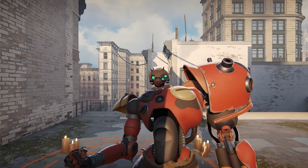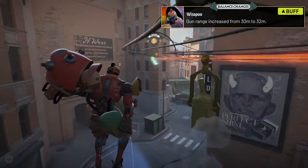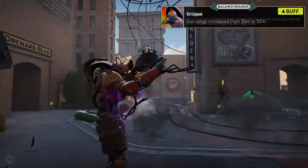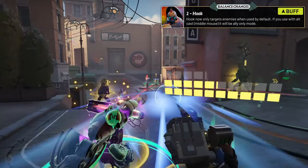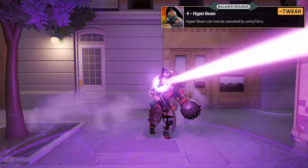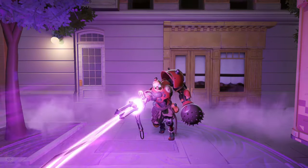Bebop saw some notable updates, with his gun range increased from 30 meters to 32 meters, allowing him to engage from even safer distances. His hook now defaults to targeting enemies, but you can switch it to ally-only mode with the alternate cast. Additionally, you can cancel hyperbeam by using the parry key, adding a new layer of control to his kit.